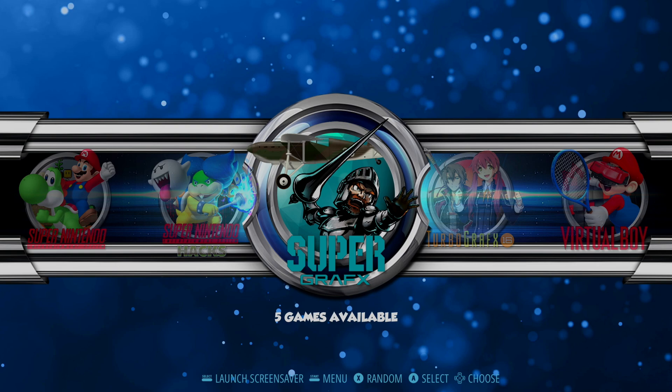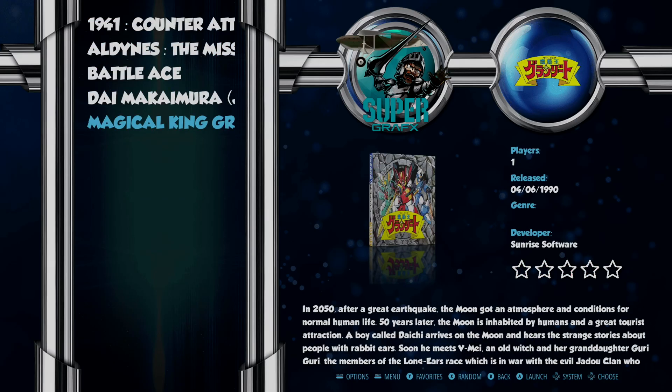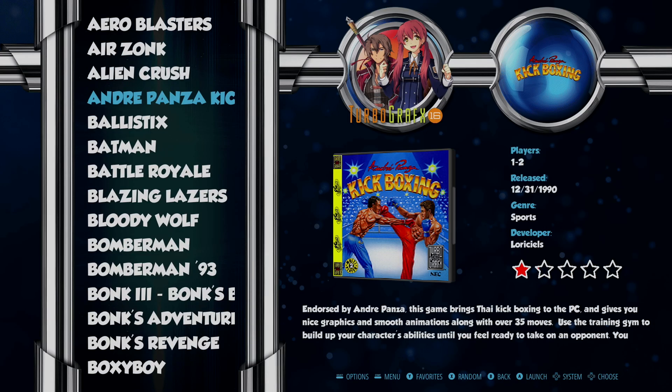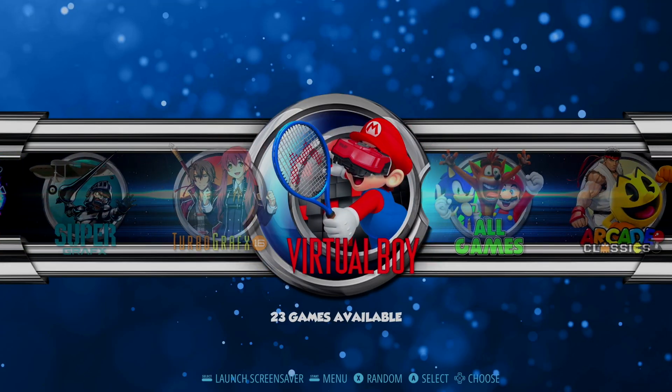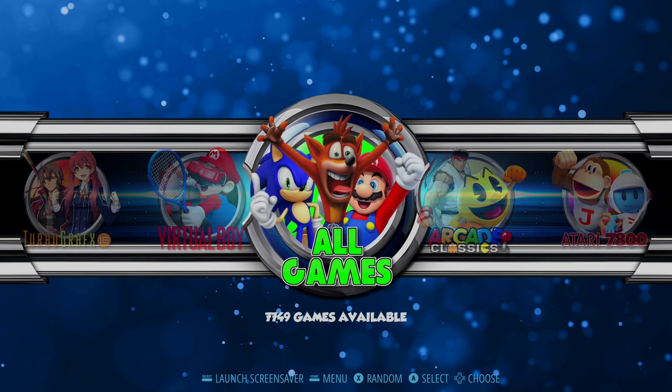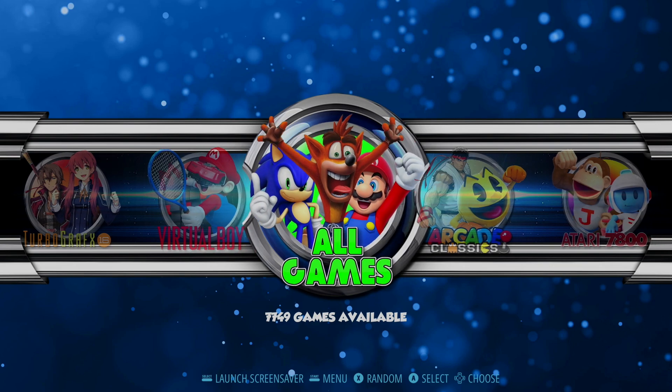After that on our list is Super Graphics — a very small library, about five or six games only came out for this system. Up next, Turbo Graphics 16, which are the American versions of the PC Engine games — 96 games in this library. After that, 23 Virtual Boy games. Then we have our all-games section: a total of 7,749 games in this massive 128 gigabyte build.